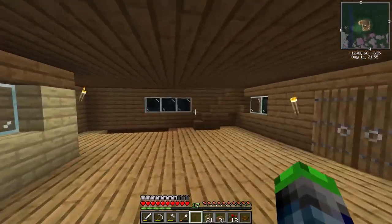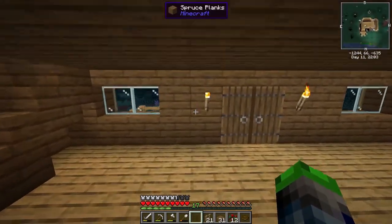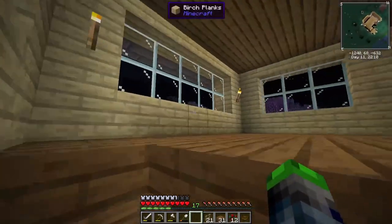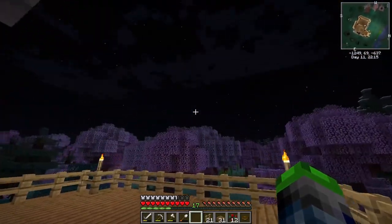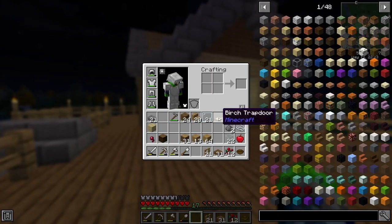This is the main floor that you come into — it's two and a half blocks tall. We go up here and this is where our bedroom is going to be. We have a nice balcony up here where we can look out and go 'oh, this is so pretty' — and the phantoms can spawn and try to wreck our faces. Not a hundred percent done with everything yet.